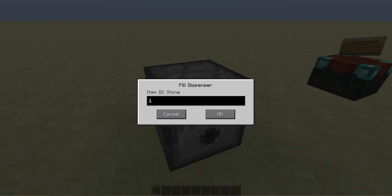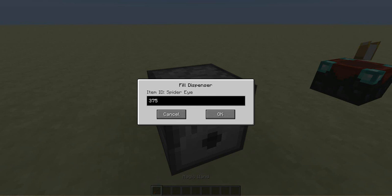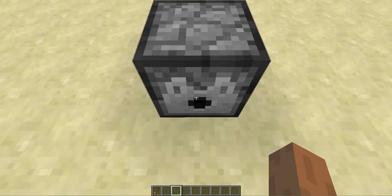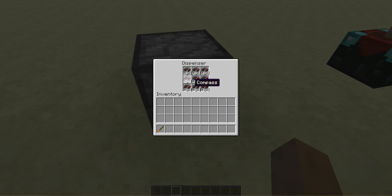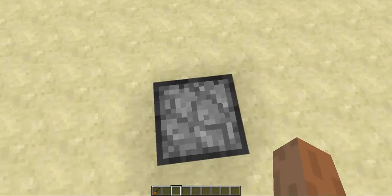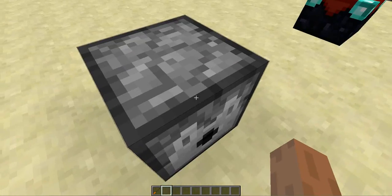The first feature - if you shift right click you can fill a dispenser with random items. You can look in it and there's nothing in it. You type in the item ID, like 372 or 456, to fill the whole dispenser with whatever you want - like compasses. You can change it by shift right clicking again to fill it all with stone, for example. It's an easy way to fill your dispensers without needing Too Many Items or opening a web page to find item IDs.